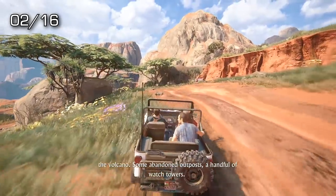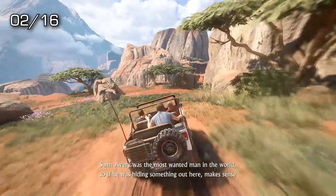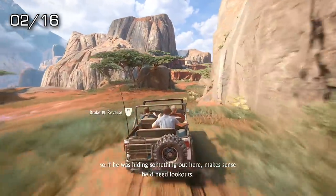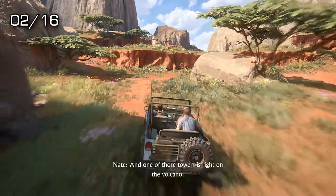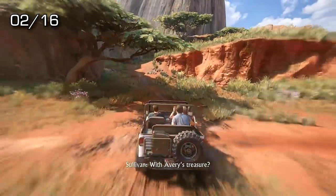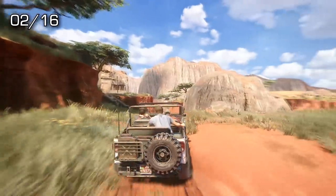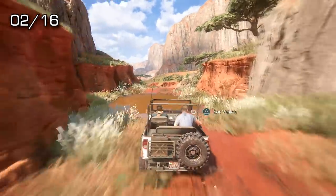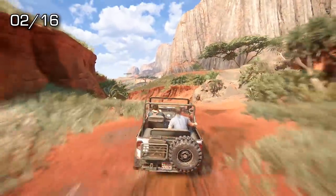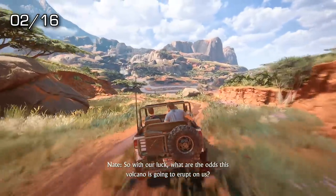All you need to do in order to get this is knock down all 16 of the cairns available. A cairn is a small rock statue — basically just a bunch of rocks stacked on top of each other. To take one out, literally just drive through it with your jeep and it'll knock it over. There are 16 total in the level, spread across the various areas. You'll need to use the car all the way to almost the end of the level. Just grab all 16 and it's that easy, you'll unlock the trophy.